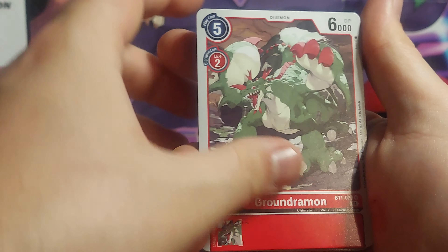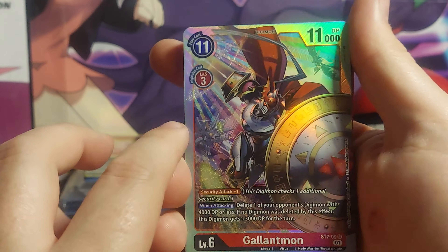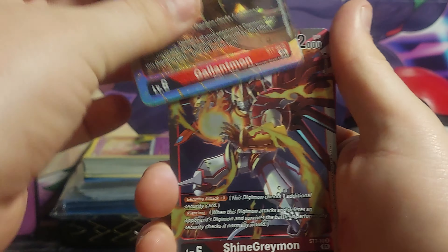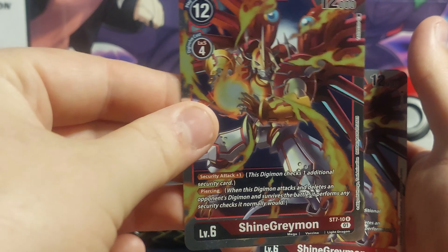Groundramon, one copy. RiseGreymon — two, three, four copies. HollowWarGreymon — four copies. Gallantmon — the main boss monster of the deck, I guess you'd say — and these Hollows do seem to be very sticky, you get two of that. ShineGreymon — four copies.